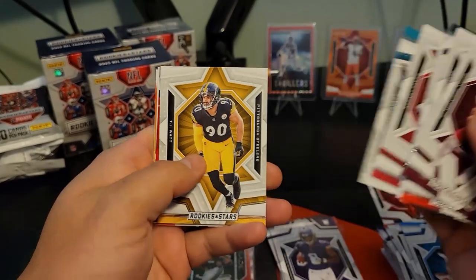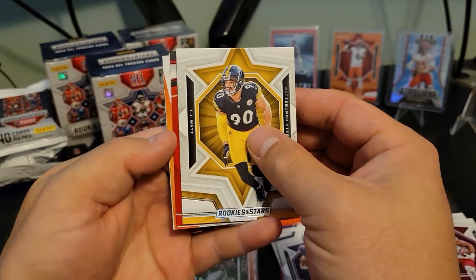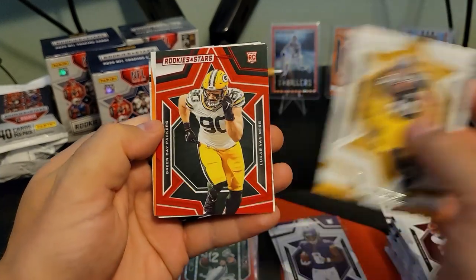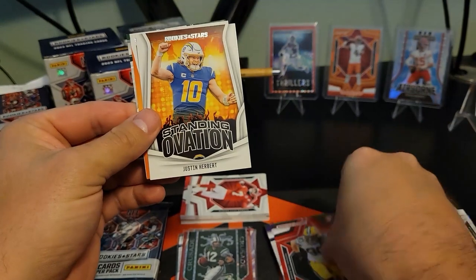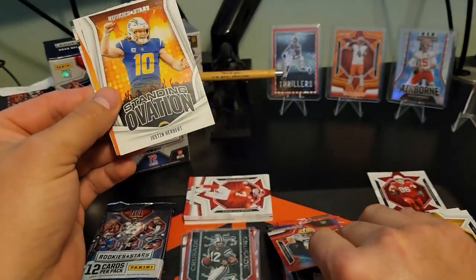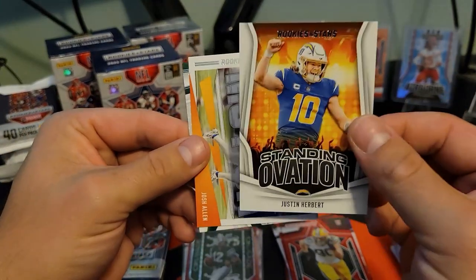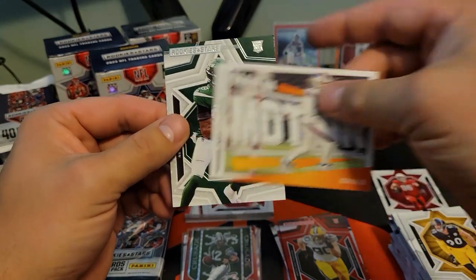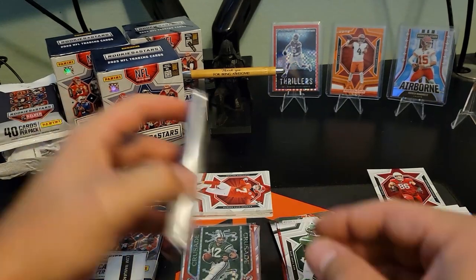Trevor Lawrence, TJ Watt. Rookie red Luke Van Ness — we'll take that. It looks different than the other ones, maybe because it's a different print run. Justin Herbert on the Ovation, Josh Allen Man in Motion, and Will McDonald on the rookie.